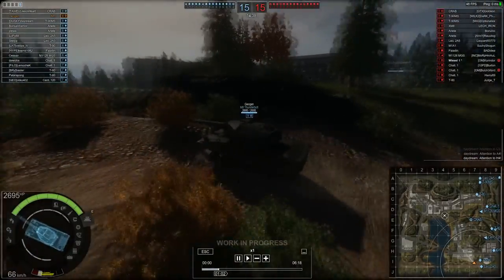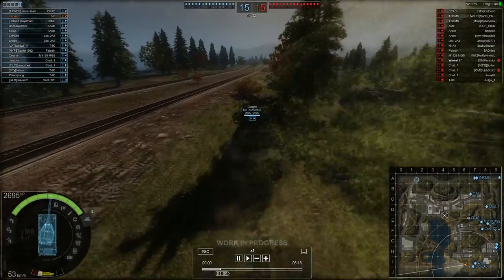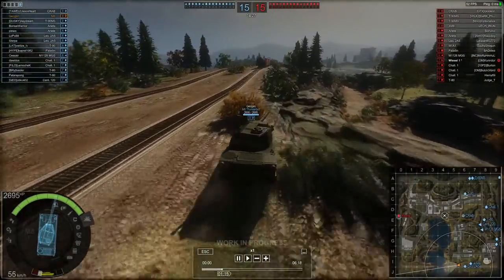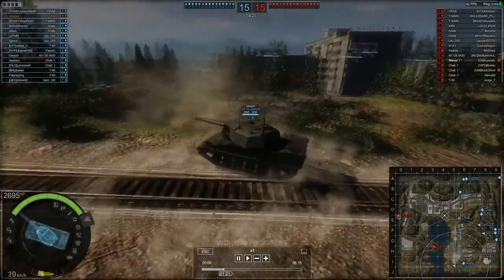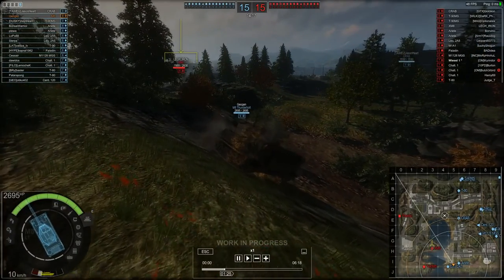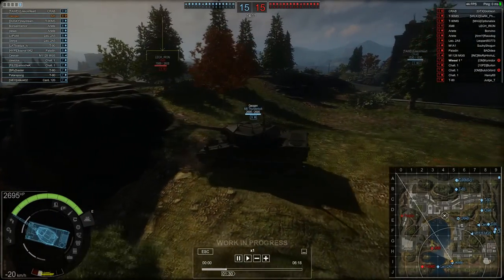For those of you who don't know what the Thunderbolt is, it is the tier 9 light tank — the top of the line light tank in the game at the moment. It's armed with a 120 millimeter gun with a great reload of 6.63 seconds in my current configuration. This is not with any retrofits. It does have the best ammunition, which has 654 millimeters of penetration — incredible — and additionally you get some good heat pen as well.